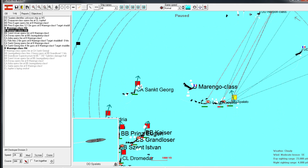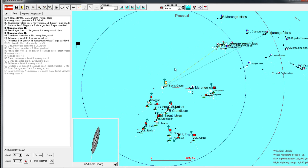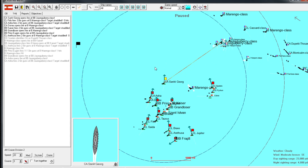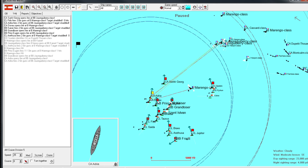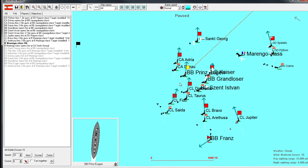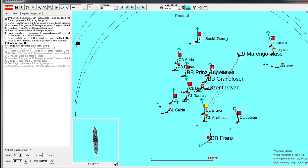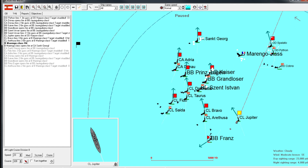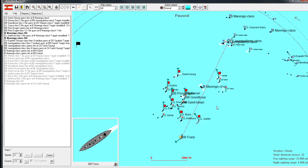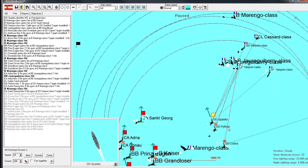We're still hitting the Marengo - wait, that's the wrong one, that one's already sinking. Even heading dead north is going to be an advantage in terms of wind. Let me get the Prince Eugen to lead the way and get the rest of the group to tow in behind her. The Franz is going the correct way now.